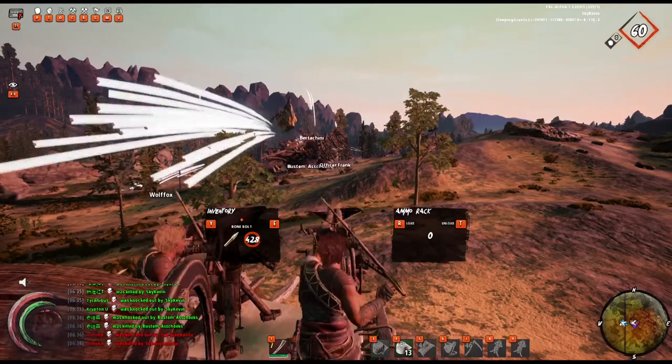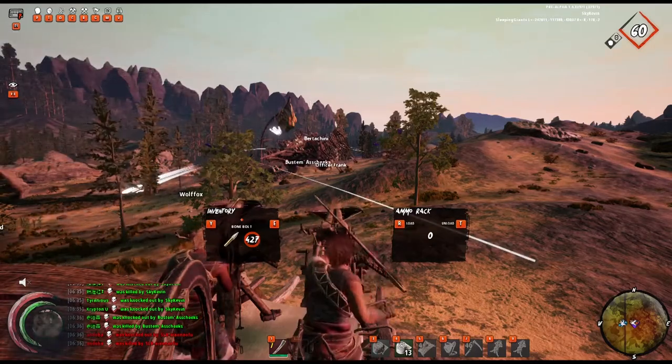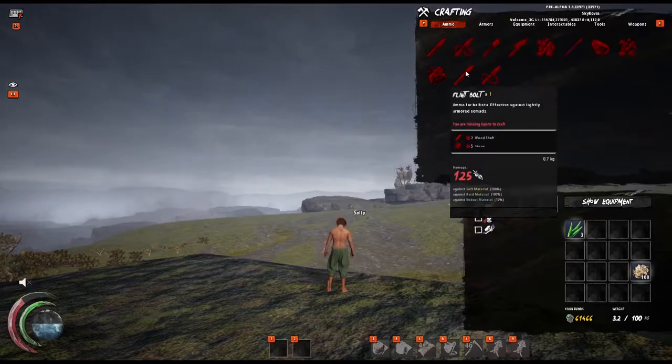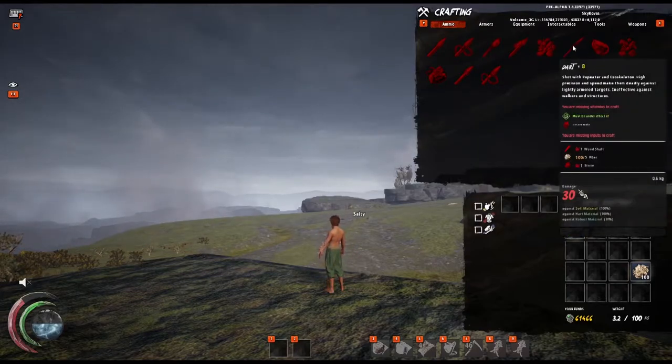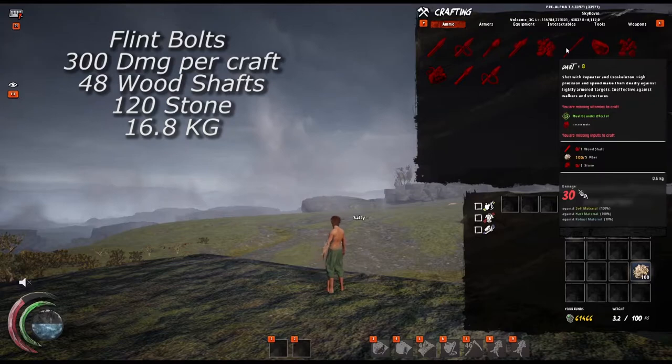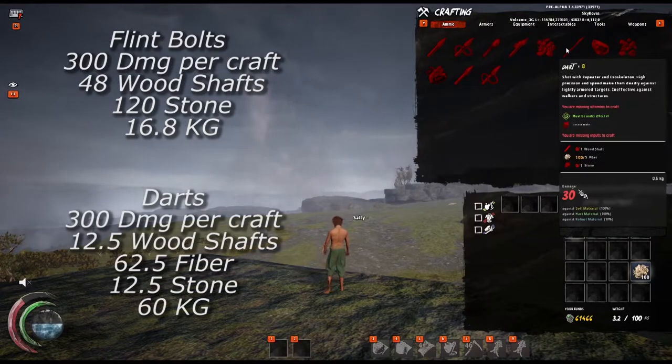Just always keep in mind that for these examples, there may be a trade-off that you have to make. We've established flint bolts are, generally speaking, the most economic choice for dealing damage to a walker hull. Now, let's compare to a completely different ammo type: darts. When comparing an equivalent damage of 300 between the two, flint bolts take 48 wood shafts, 120 stone, and weigh 16.8 kilograms, whereas darts take 12.5 wood shafts, 62.5 fiber, and 12.5 stone, and weigh 60 kilograms.